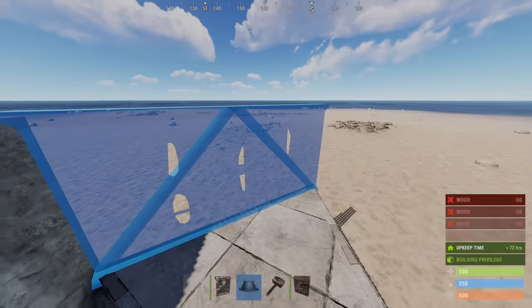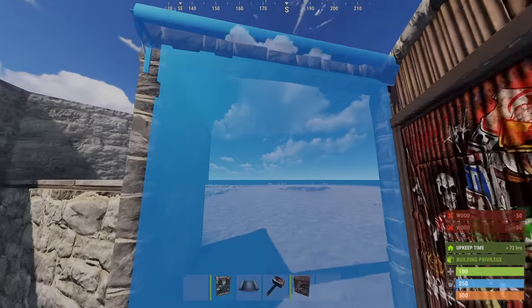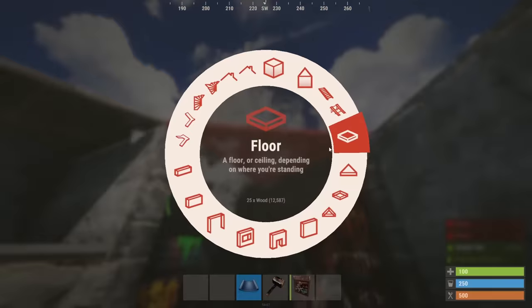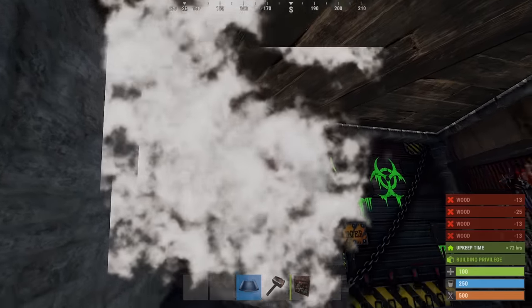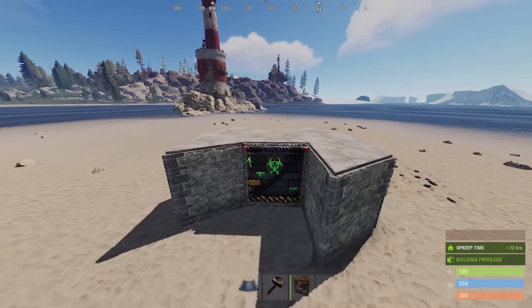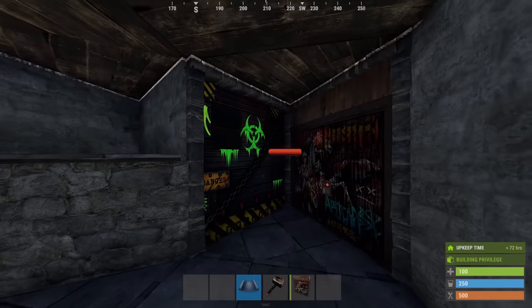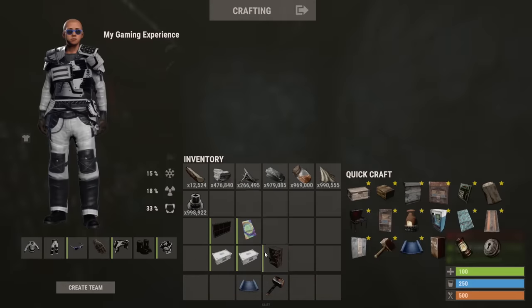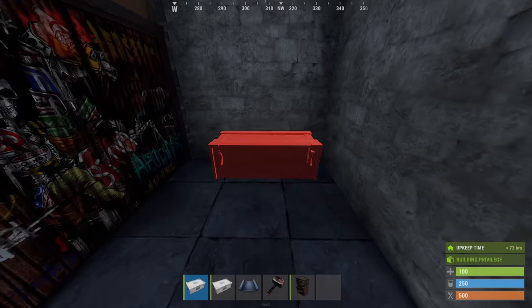We of course want half walls above the raised one at the end. You can use a regular door here but when you get your first garage door, this is the spot for it. Since everything we've built so far will be inside our bunker, we want to make sure the entire top is sealed. After the entrance, we'll add one more door to section off the new area.